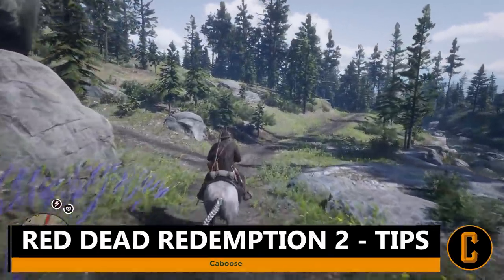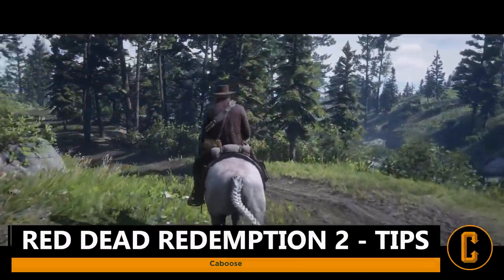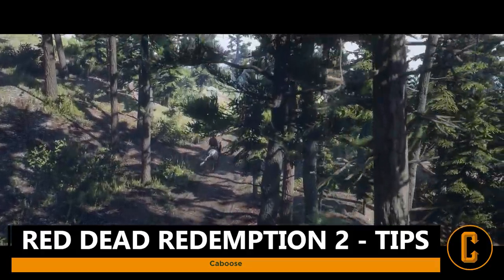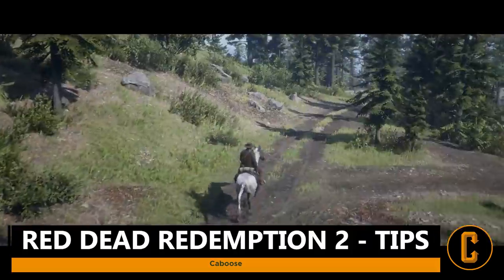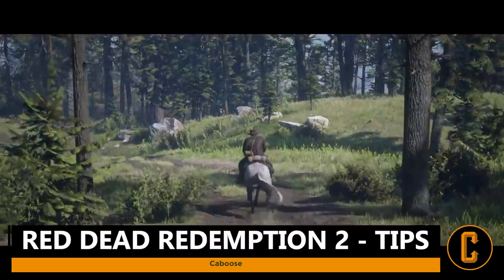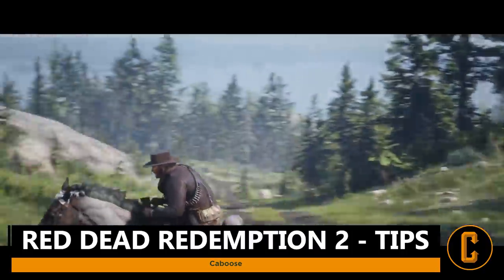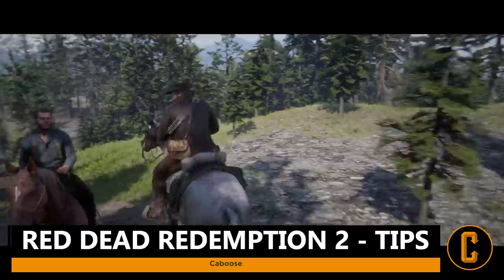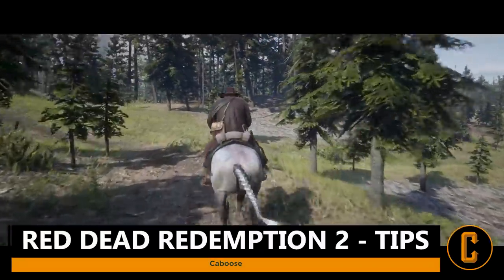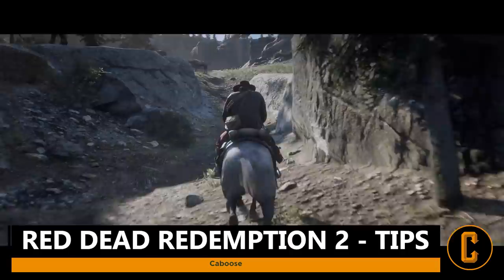After you activate the cinematic camera and start trotting on your horse, the game will take over completely and follow the waypoint path without you pressing a button. This is extremely useful if you need a short break. However, use it at your own risk — avoid it for extremely long distances, since you never know what you'll run into in the open world of Red Dead Redemption 2.